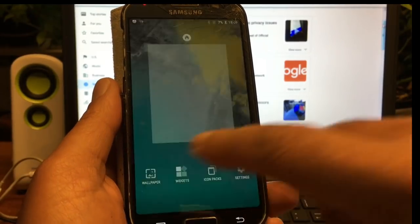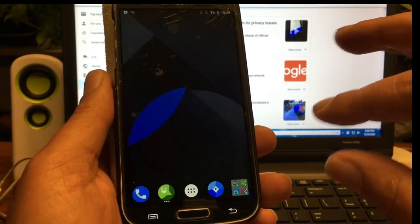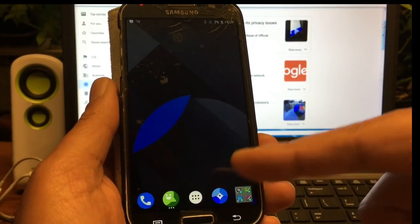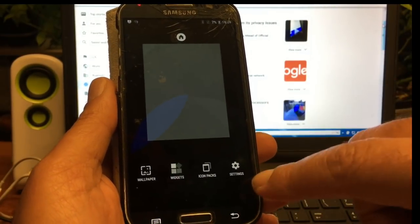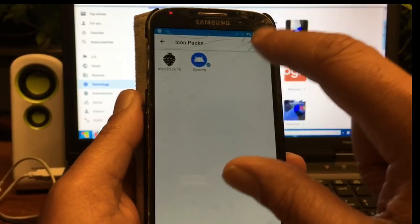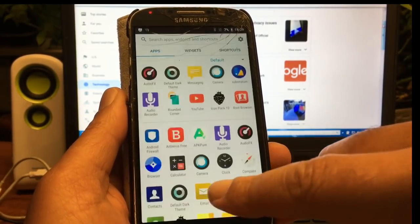If you long press, you can immediately change your wallpaper — BlackBerry inserted some very nice, beautiful wallpapers in the launcher. You have the pixel icons, but that was thanks to Resurrection pushing those icons into the phone. To get the real BlackBerry feel, go to Icon Packs and select the BlackBerry Icon Pack. Set it, go back, and the BlackBerry Icon Pack is implemented.